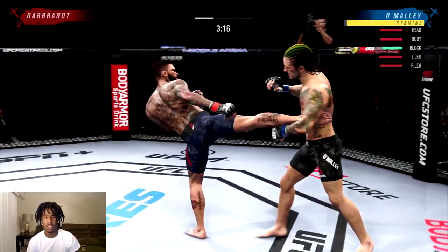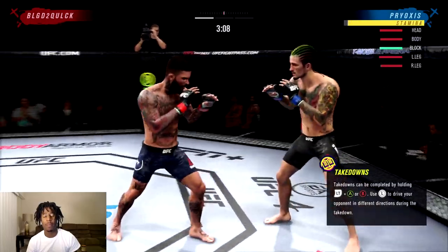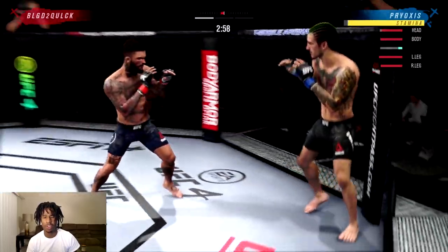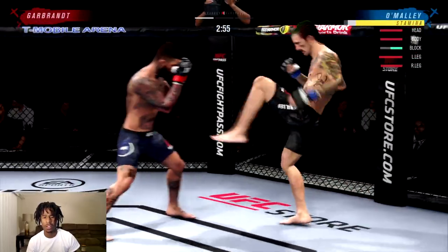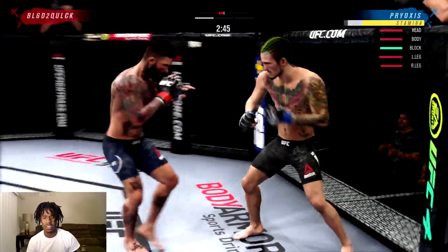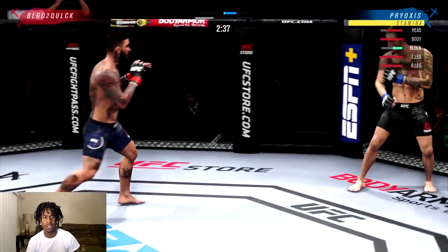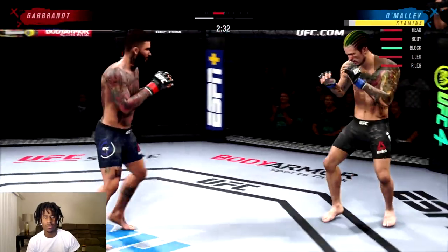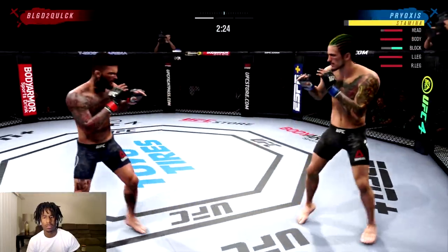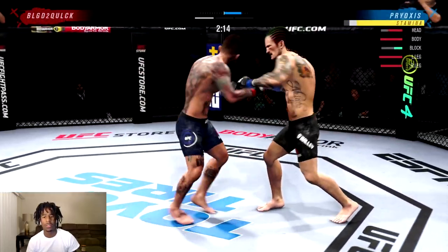Something you guys need to utilize is right trigger and right bumper together — on PlayStation it's R1 and R2 — just hold those together and back up. He's trying to pressure me, which is fine. Front kick, back him up. He's going to start dropping his hands. He's got a nice combination — cross, lead hook. I front kicked him and sat him down — not a knockdown, but close.